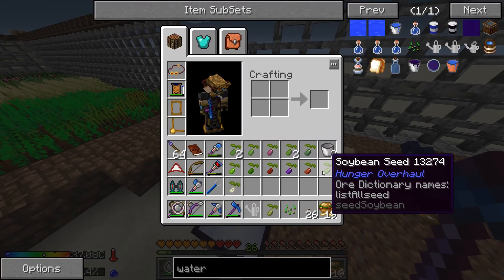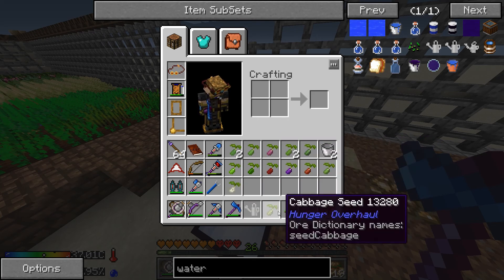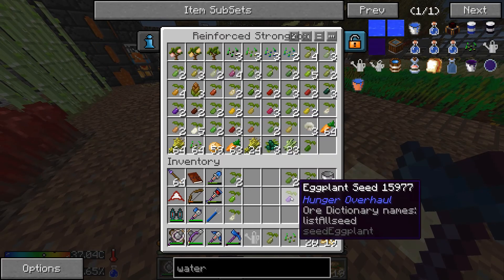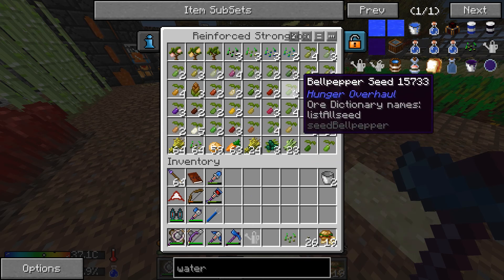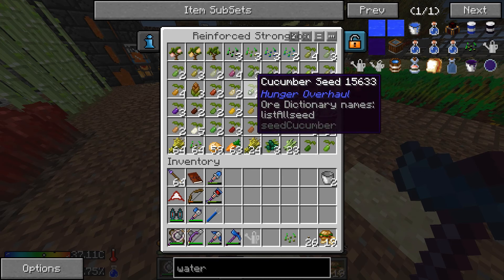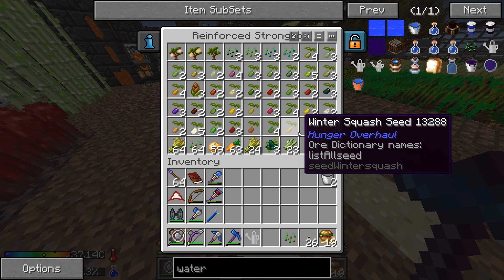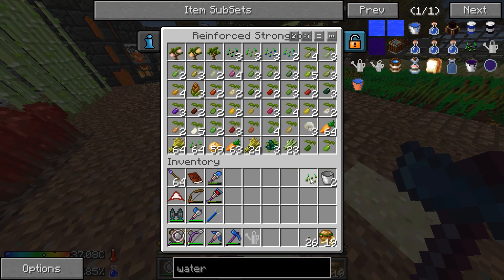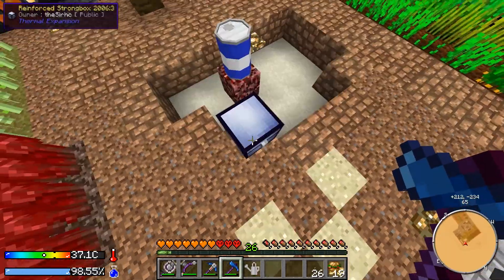Nothing really good here — I mean, cabbage. There are a lot of recipes in Pam's Harvest Craft and I haven't been able to do a lot of them because they require things like onions or bell peppers. I know I have onions in here — onions, lettuce, cabbage. They require a lot of those things, and I haven't gotten those seeds yet until just now.